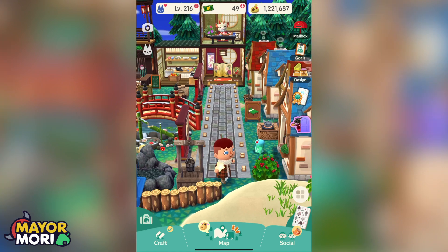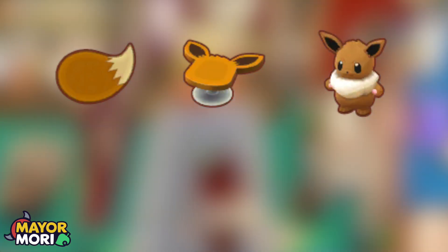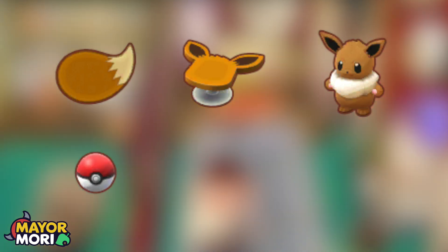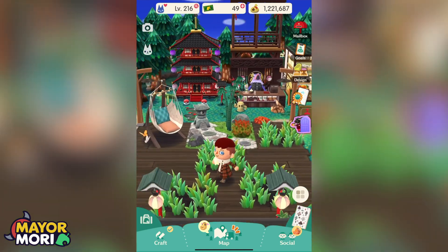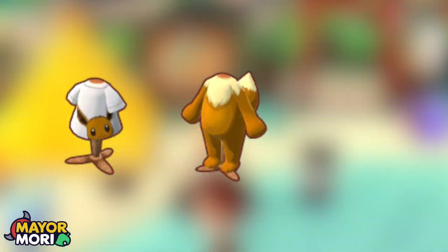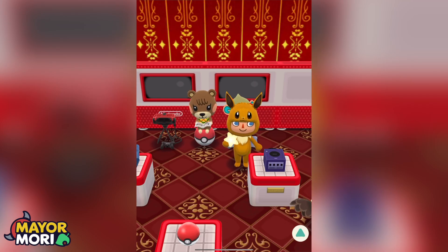Six items were available including the Eevee rug, Eevee table, giant stuffed Eevee, the Pokeball, the Pokeball chair, and the Pokeball rug. Three clothing items were also available: the Eevee tee, the Eevee costume, and the Eevee hood. All really cool items. I guess Nintendo and Game Freak wanted to promote the Eevee version of Let's Go, because no Pikachu items were included in the crossover event.